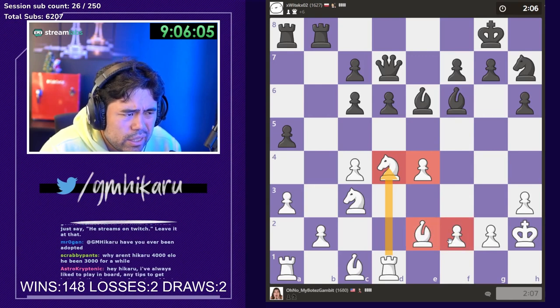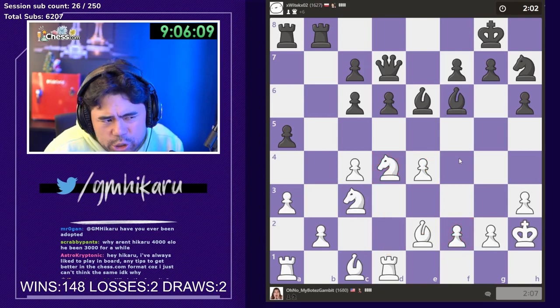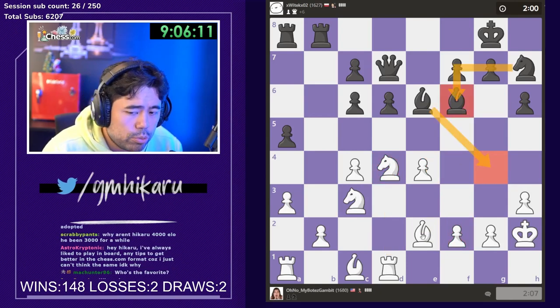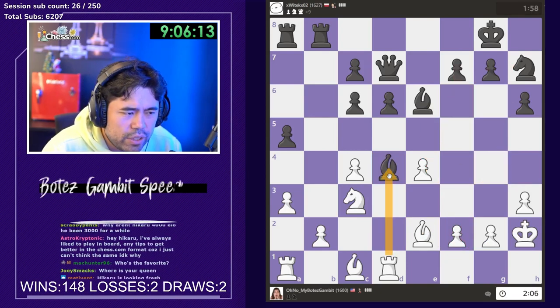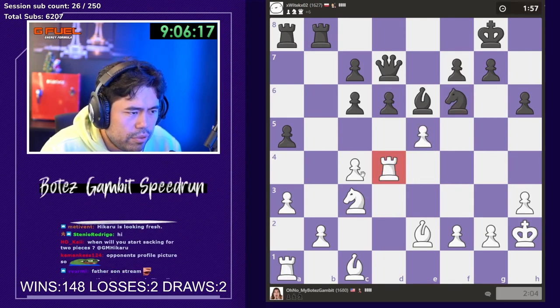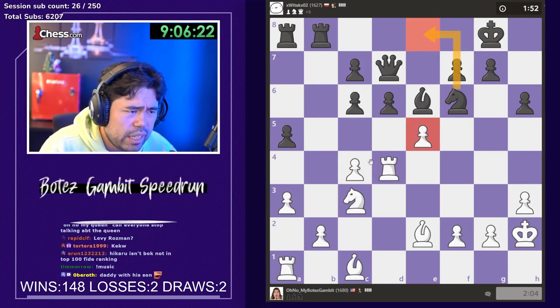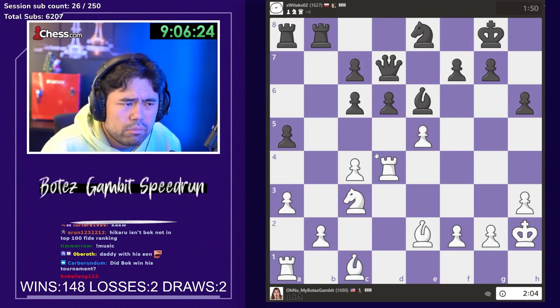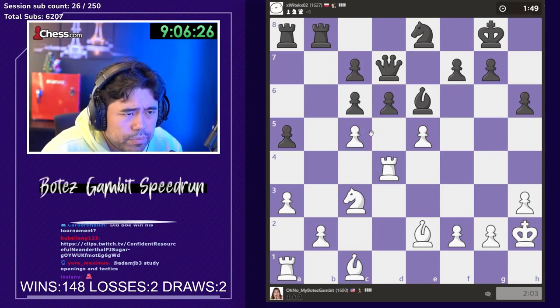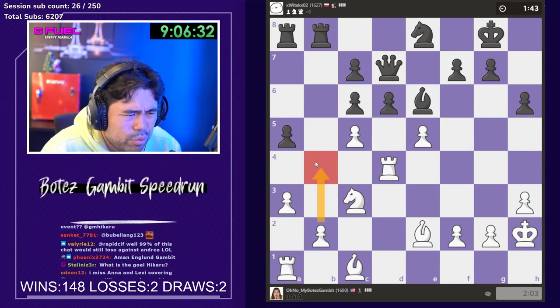I feel like it's easier to sack for a rook than to sack for a bishop and a knight — unless you get a position where they play knight f6 and bishop g4. It's very hard to sack for two pieces. I'll go e5 here — I kind of like my position, it's somewhat decent. I'm gonna go c5. Not so bad — d5, I guess I go b4 maybe.